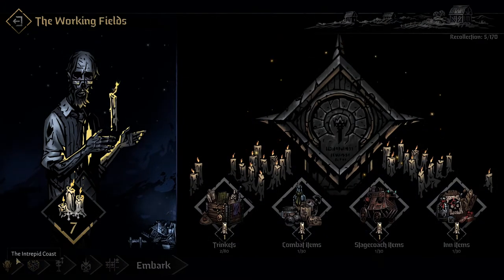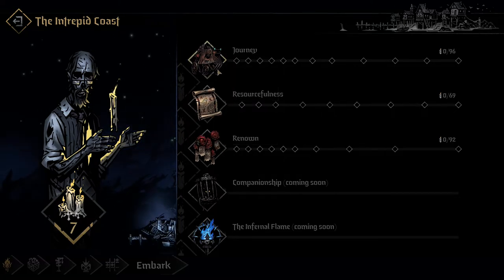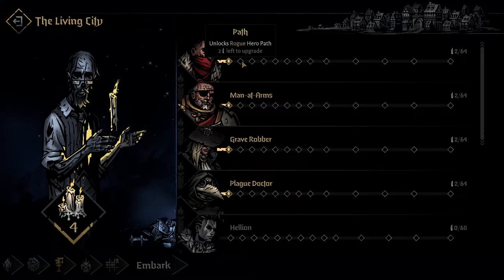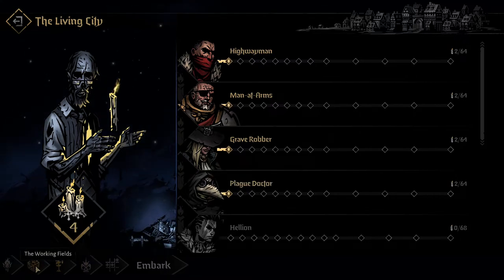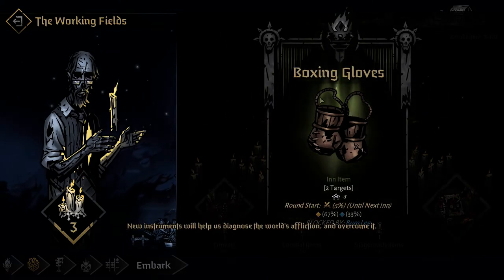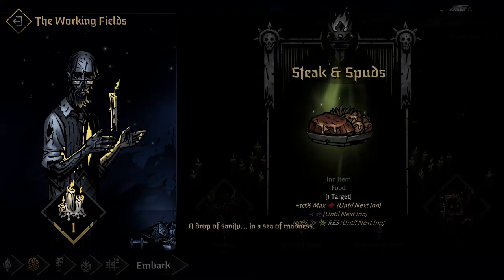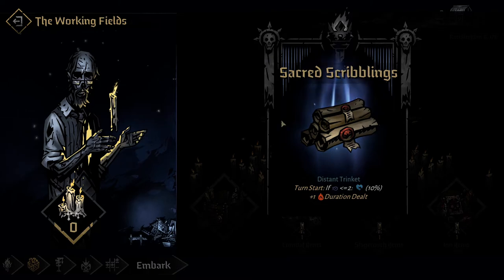Let's get back to the Intrepid Coast because I've figured out what I want to do. Three candles to upgrade to that, five to the next. We could get more relics, but instead I'll put three candles in to get an extra stagecoach equipment slot. For heroes, I can't use the rogue highway path this round, though I do like the surgeon path. Instead, I'll put candles into inn items: we unlock boxing gloves, then a meditative totem, and then steak and spuds — so now steak and spuds can drop, which is quite good. And we'll also do a trinket upgrade — we got sacred scribblings, which is quite good. So let's go ahead and embark.